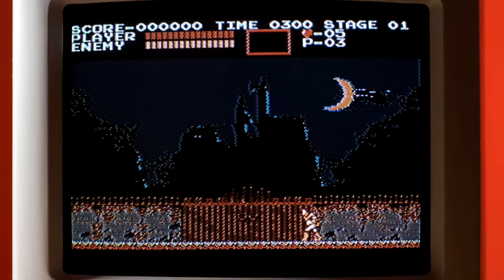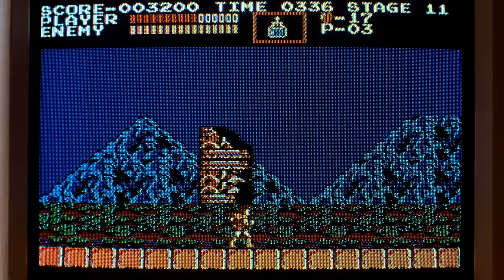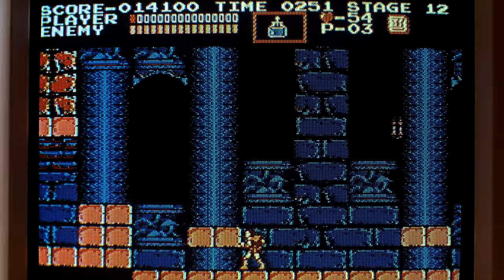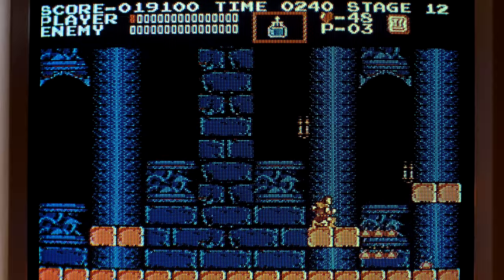In September 1986, Konami brought classic horrors from cinema to the Famicom Disk System. The result was a tightly-knit, expertly crafted, all-killer-no-filler masterpiece of an action platformer. It's Castlevania, for the Famicom Disk System and the Nintendo Entertainment System.